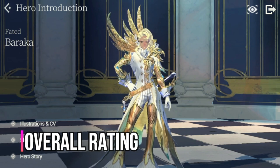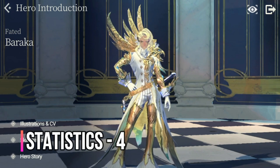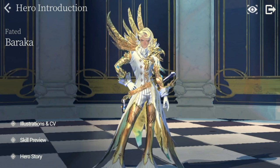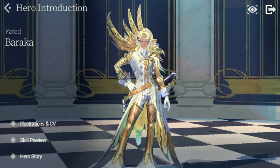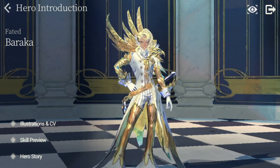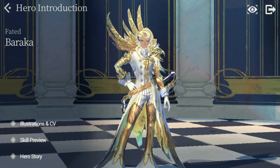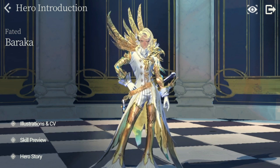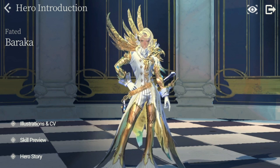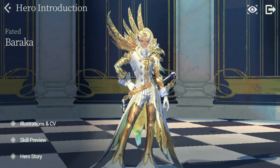For my overall rating — one being lowest, five being highest — stat-wise Baraka is a four, because he has one of the highest stats among attack or chaos characters in terms of attack, hit, dodge, and attack speed. All you need to do is make sure he survives the first and second rounds to deal multiple attacks. For playability in terms of content, he is well-rounded but needs support in survivability and attack increase, so I gave him a four.